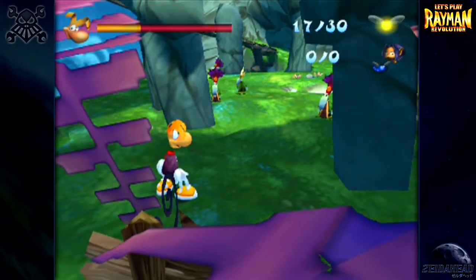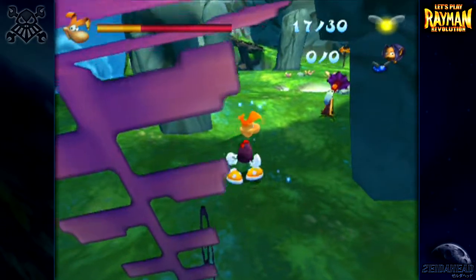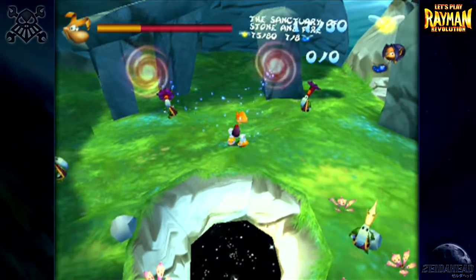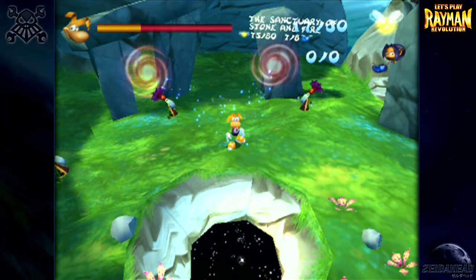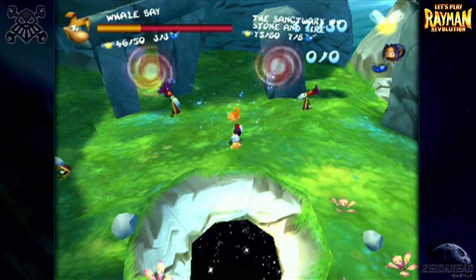Somehow the pirates managed to capture him even though Clark has managed to scrap so many of them in his life — just blown them apart — and then finally managed to capture him. But I'm not gonna head to that location just yet. I will at the end of this episode, but since we picked up a new ability in the last episode I'm going to revisit just a couple of levels.